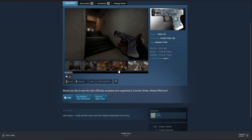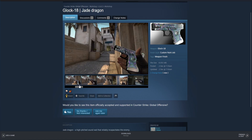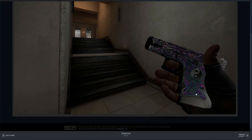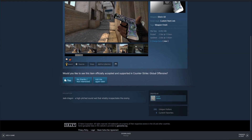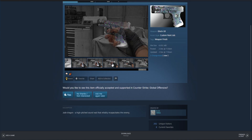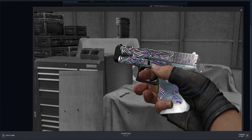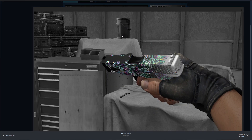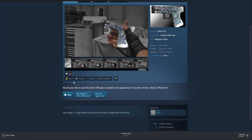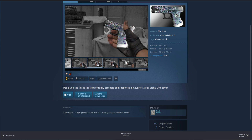Next up we have the Glock Jade Dragon. A lot of the pictures are in the dark, and it's kind of cool — it has a little pearlescent effect, a peace sign, and a dragon design. But in actual good lighting, the skin looks way different. I personally don't know if this is pearlescent or not. Right here it kind of looks like this, but then when you look at it at this angle, it turns a little more greenish. I'm thinking either it's pattern-based where the skin can just be a different color, or it could be pearlescent where the colors change slightly depending on the angle, which would make this probably one of the coolest skins in the game.